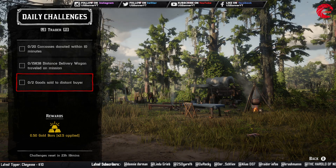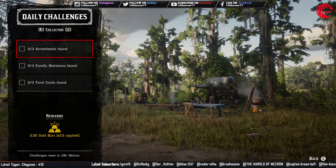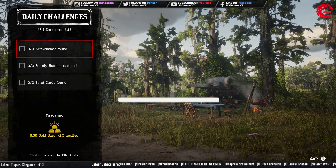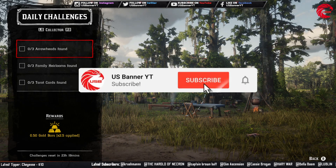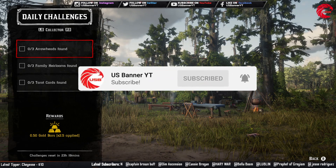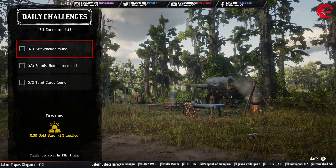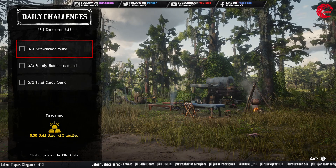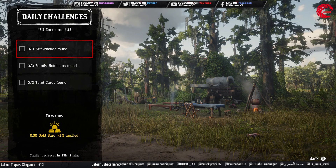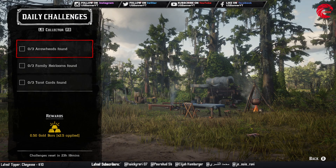Then you have to do two goods sold to the distant buyer, so sell goods to the distant buyer two times. For the Collector role, the collectible cycles for today are: all fossils cycle 1, American wildflowers cycle 5, tarot cards cycle 5, lost jewelry cycle 5, antique alcohol bottles cycle 2, bird eggs cycle 3, arrowheads cycle 5, family heirlooms cycle 6, and coins cycle 4.